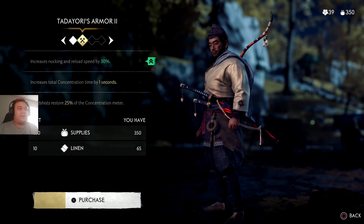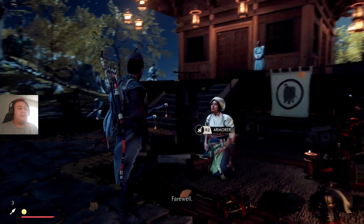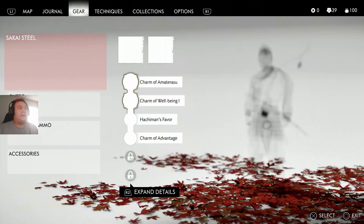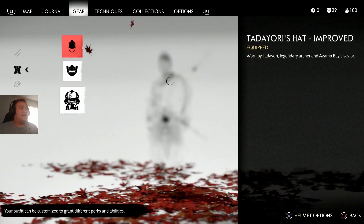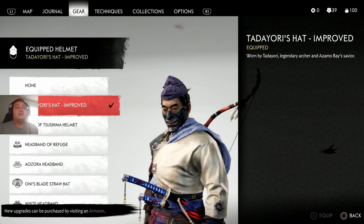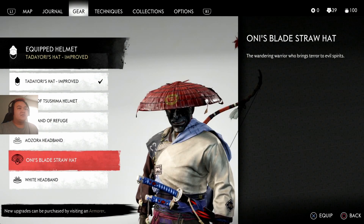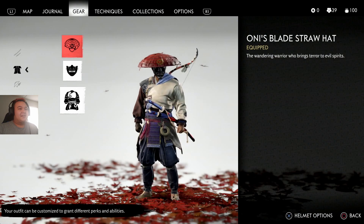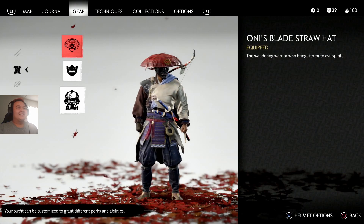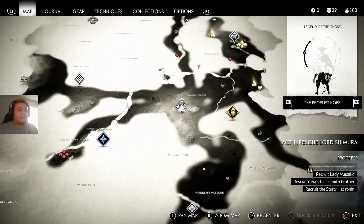I got that hat now. I'm not going to wear that hat — I definitely want to keep my other hat on if I can. Let me see — Yori legendary archer... yeah no, I'm gonna go back to Oni's Blade straw hat. Look at this, oh I look sick dude! Oh my god, this game is awesome. I'm so excited to be playing this.